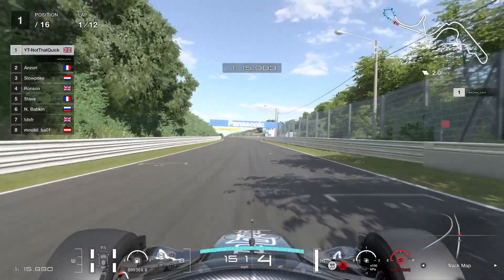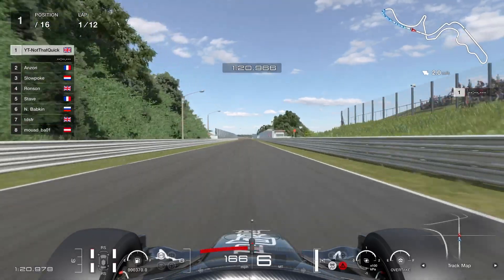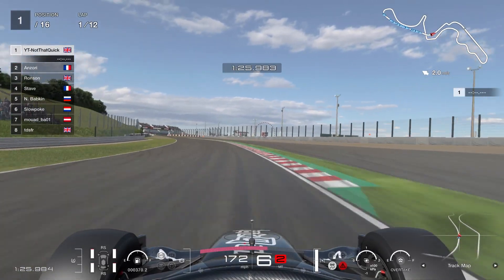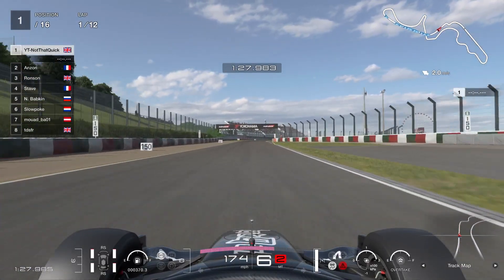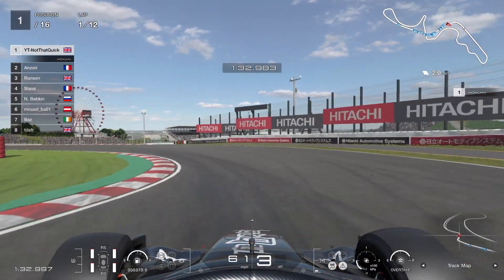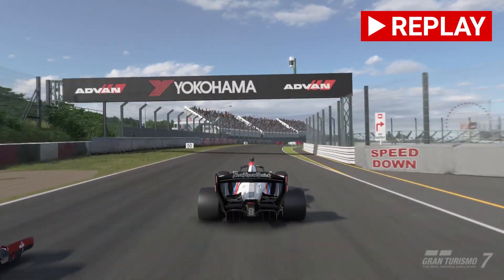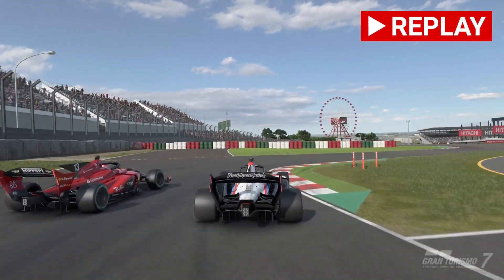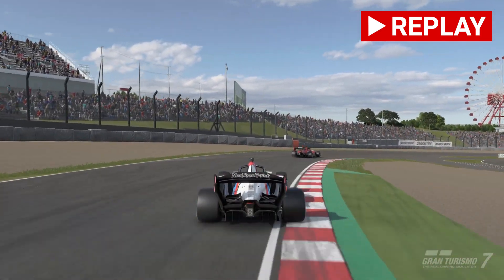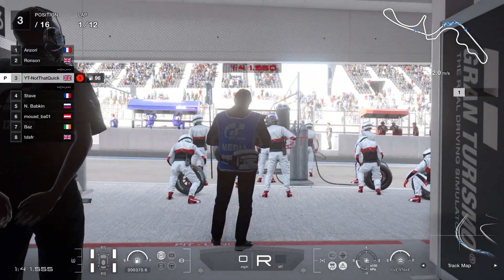Through Spoon then, up towards 130R along the back straight, and we are about to witness the first strike against Anzori through 130R. Down towards the chicane — he's right behind us — so I'm going to take a tight line, but it's not going to make any difference because he's going to shunt one right up the inside. Let's have a look at the replay: giving him plenty of space, turn in, and nope — he makes absolutely no attempt to give that position.